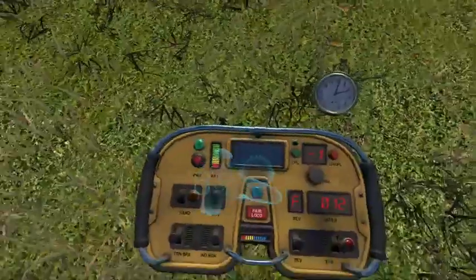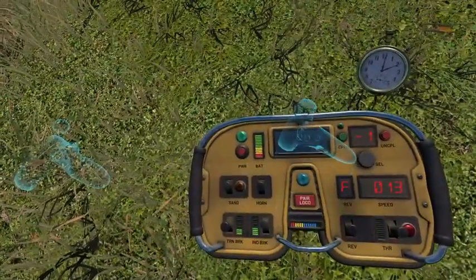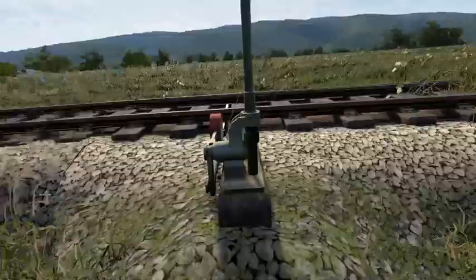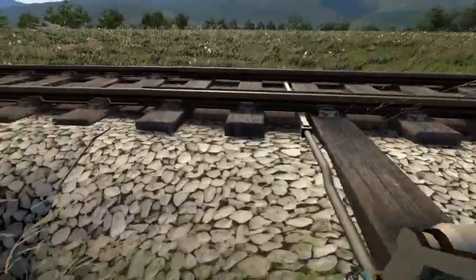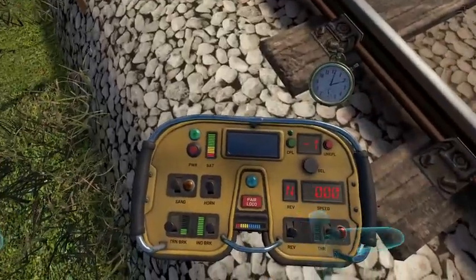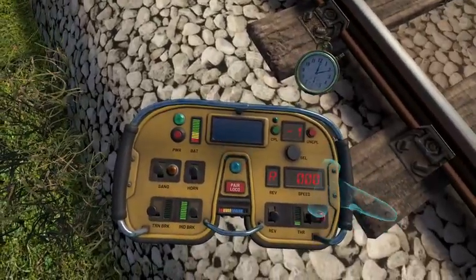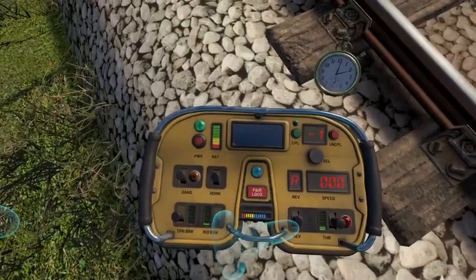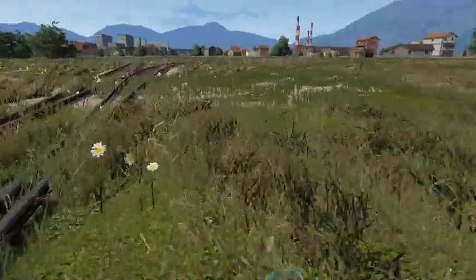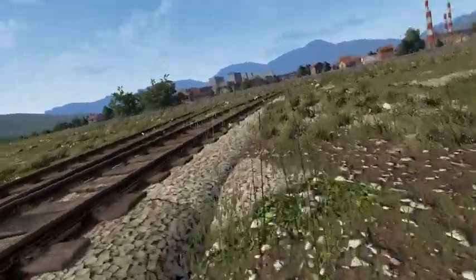We gotta keep an eye on this spot because it's gonna start going downhill quick — 1.5% down, which is kind of wild if you think about it. Now we're going out to the B-Track. We don't normally go out to the B-Track, but it works out.